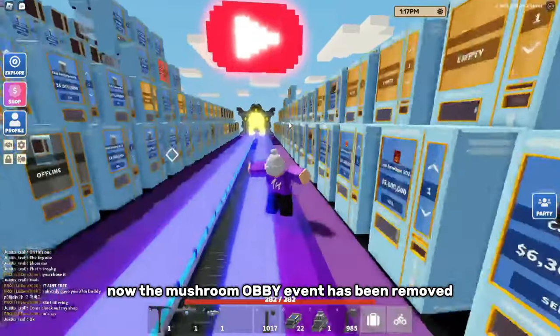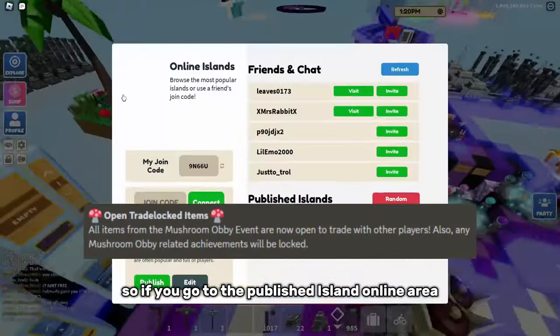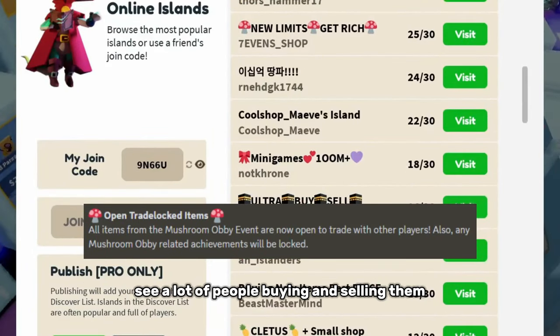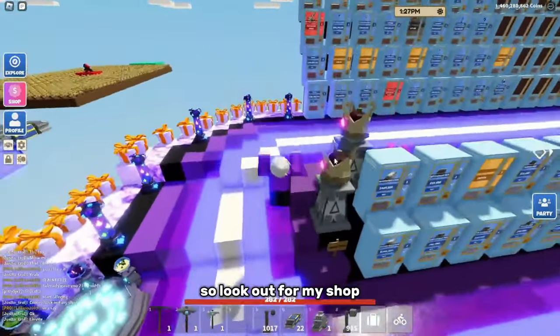Now the Mushroom Obby event has been removed and all items have become tradable. So if you go to the Published Island online area, you can naturally see a lot of people buying and selling them. I might actually later on today be buying and selling them, so look out for my shop.